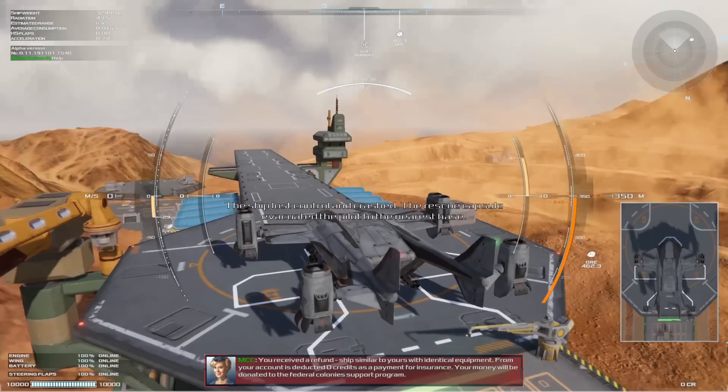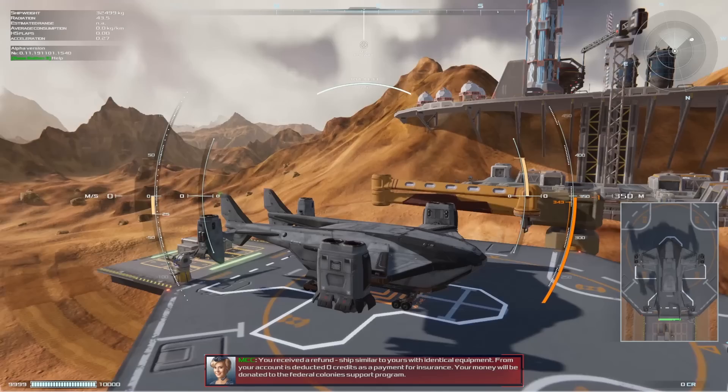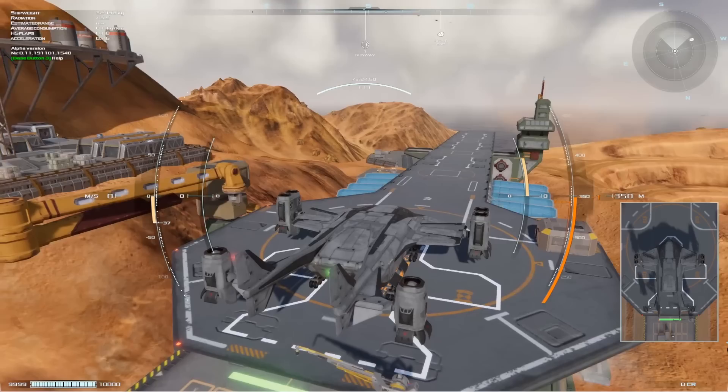One thing I really like about this game is that the landscape is very beautiful, and it's really unique that there's mining going on on this planet. There's different types of atmospheres — or biomes, I guess would be the technical term. Like, for example, this is kind of like a desert, and then where you initially start looks like Iceland or Norway or Scandinavia.